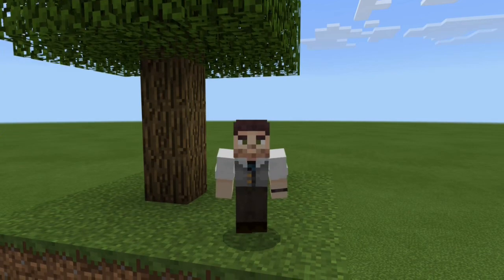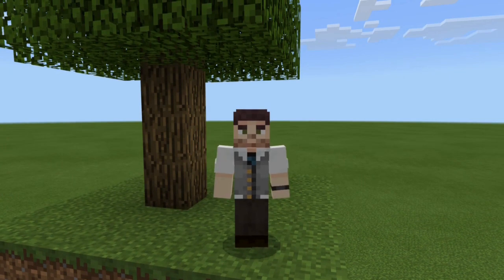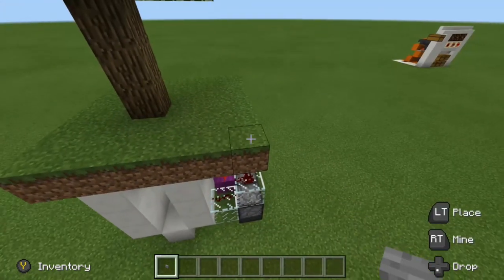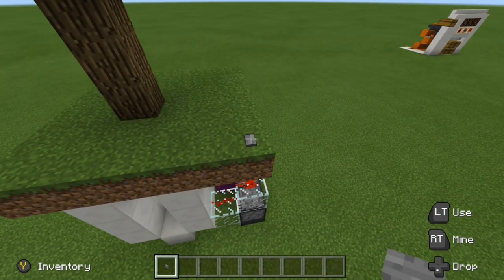Hello everyone, Rogue Fox here and welcome back to another Minecraft tutorial. Today I'll show you how to create a hidden tree entrance for Bedrock Edition. Let's go ahead and take a look at how this works — we're going to place down our button right here, that's going to activate our hidden input which is then going to reveal our hidden entrance.